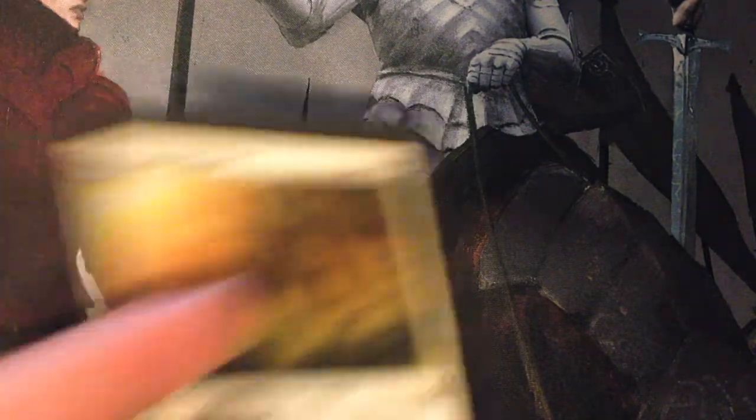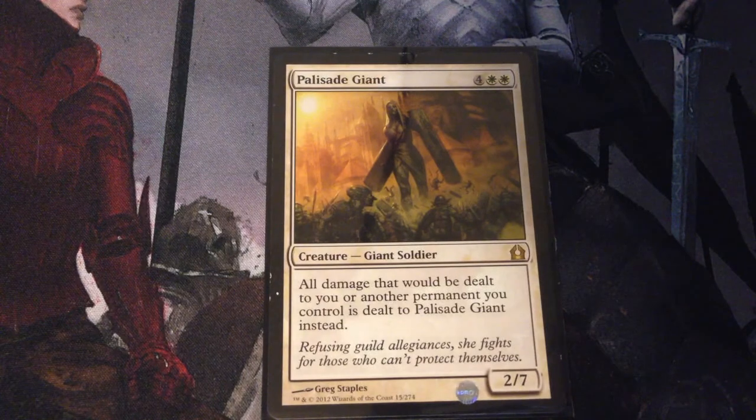Our first creature is Palisade Giant. Palisade Giant is six mana for a 2/7 giant soldier. All damage that would be dealt to you or another permanent you control is dealt to Palisade Giant instead. This is nice because you can bring it back with Alicia, and it helps protect her as well as your life total.